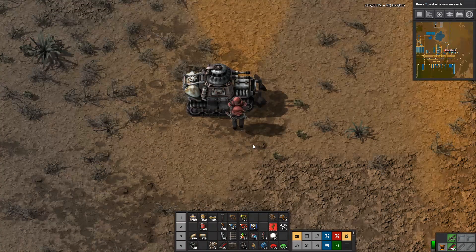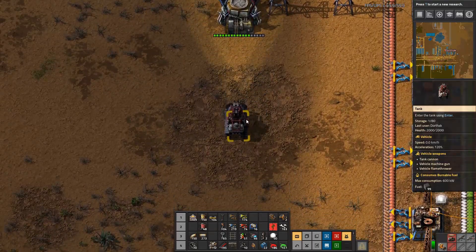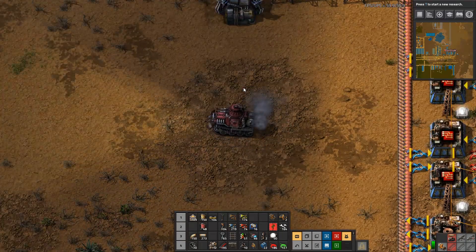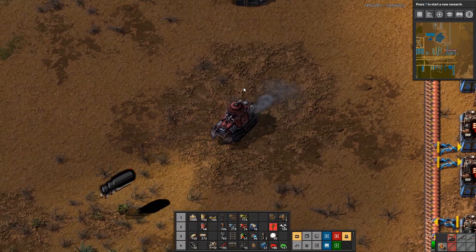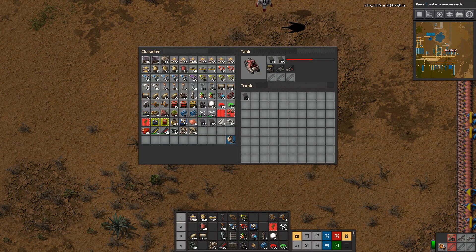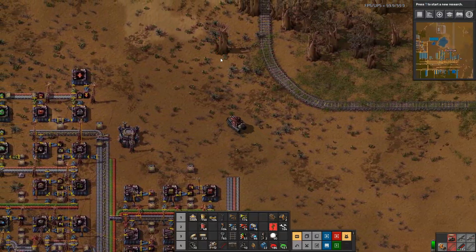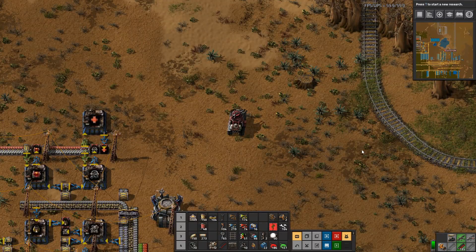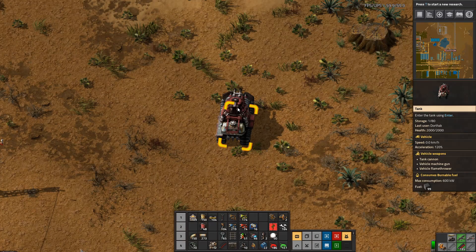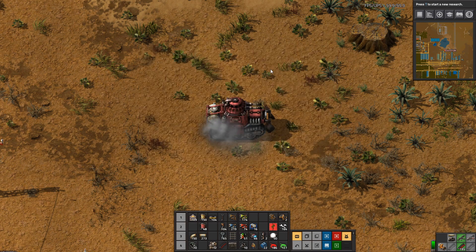We gotta fuel it and the tank is loud - it makes a clangy noise. Don't bump into things - it wrecks things. You can see it does much more damage than a car but it can also survive. It can also turn in place. Now the tank actually has three weapon slots. It can take regular ammunition and shoot just like the car. Now it can't do all at once - you have to hit tab to switch. It has a flamethrower which takes flamethrower ammo which we're not producing - flamethrower ammo is kind of annoying to produce. But the best part is it has a cannon and I really like the tank cannon.